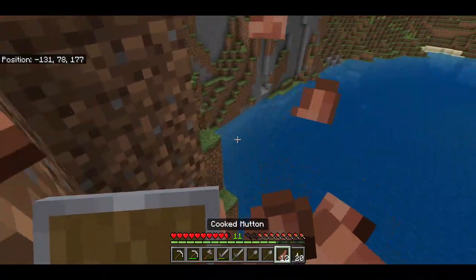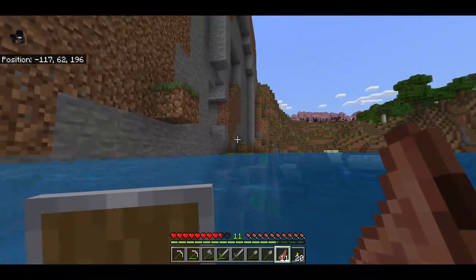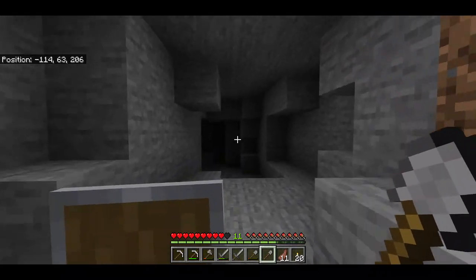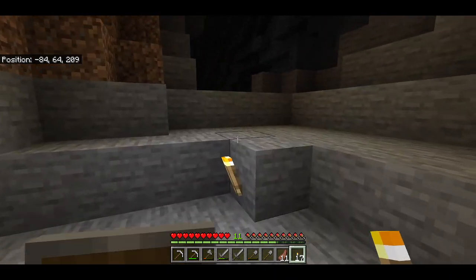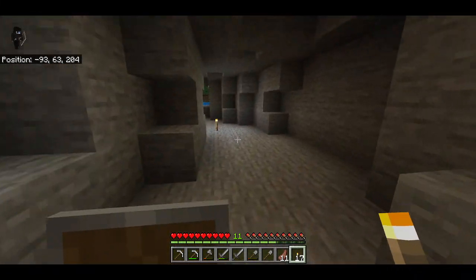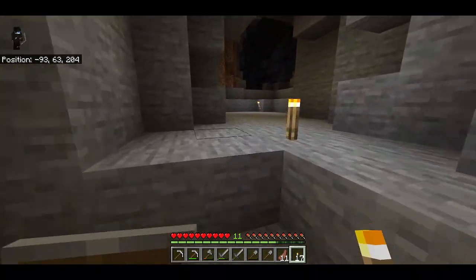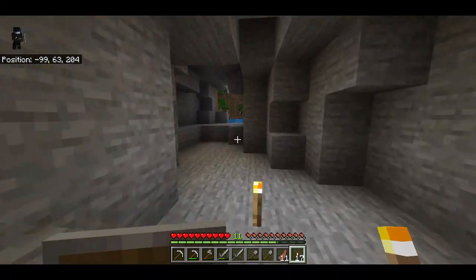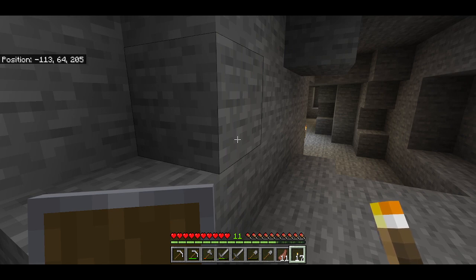He said I'm not really looking for diamonds. Well I am, but I'm currently focusing on other things. This one looks promising — now that's what I'm looking for. Let me just check my coordinates: minus 112, 64, 205. I'll note down those coordinates real quick so when I get lost I can just go to them, or find them in another cave. Cave: minus 113, 64, 205. Alright, let's continue.